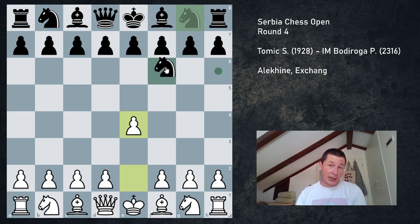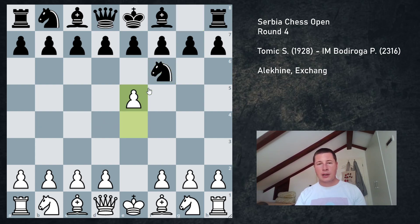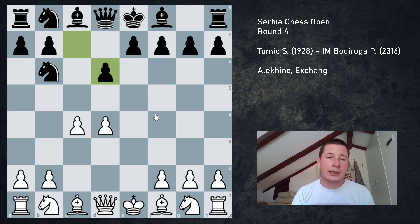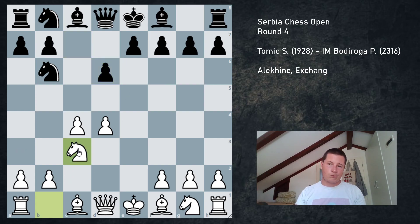When I played e4, he unexpectedly played the Alekhine. I know what to do against this and I've played against it many times, but I did not prepare it specifically for this game. I played what I play most often: e5, Nf5, c4, knight to b6, and now d4. We get the exchange after d6 - he takes, and took with the c-pawn. You can also take with the e-pawn. This is a very thematic position for the exchange Alekhine - sort of like a Sicilian Dragon setup, because black plays g6, bishop to g7, but this knight is on b6 which is way inferior to a knight on f6.